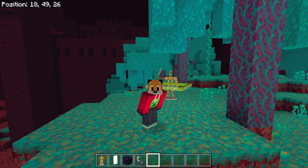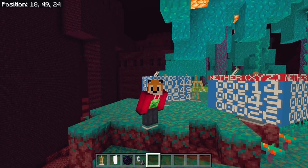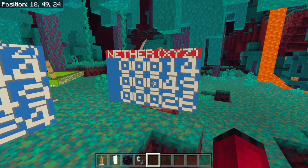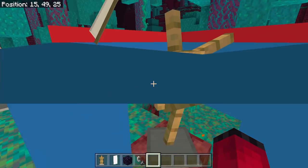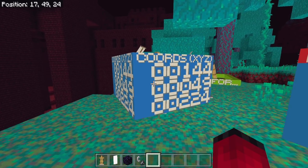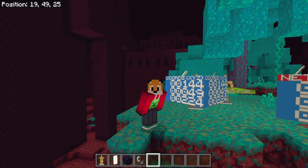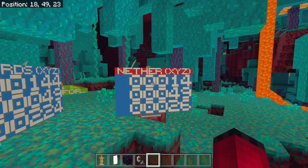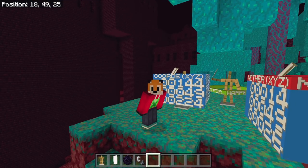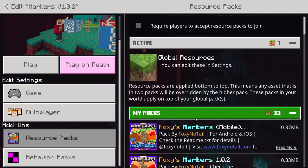There's one more caveat about experimental mode relating to the nether coordinates feature. With the experimental version of the pack in the nether, both coordinate displays work correctly — the nether one shows where the armor stand actually is in the nether, and the overworld one shows the corresponding overworld coordinates (the nether values multiplied by eight). Unfortunately, the non-experimental version doesn't know it's in the nether, so it can't adjust accordingly.